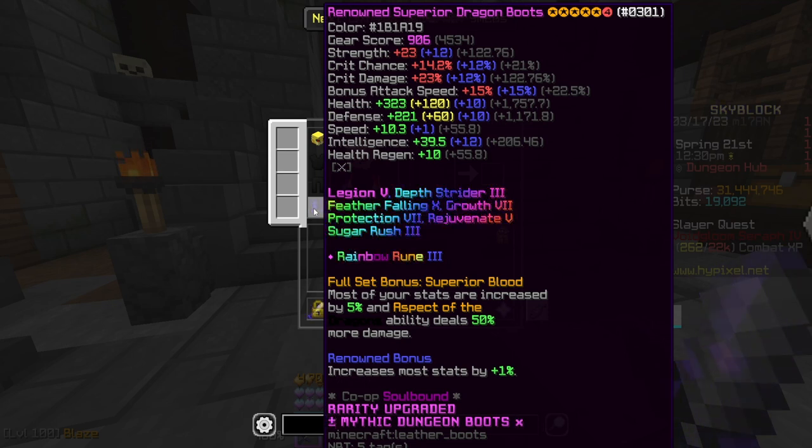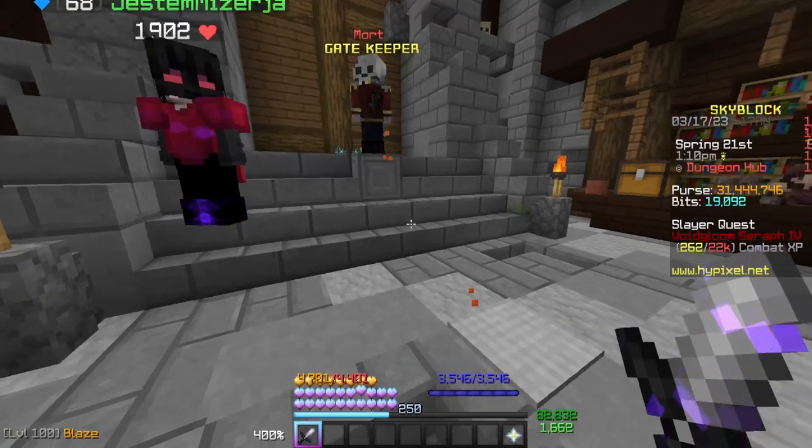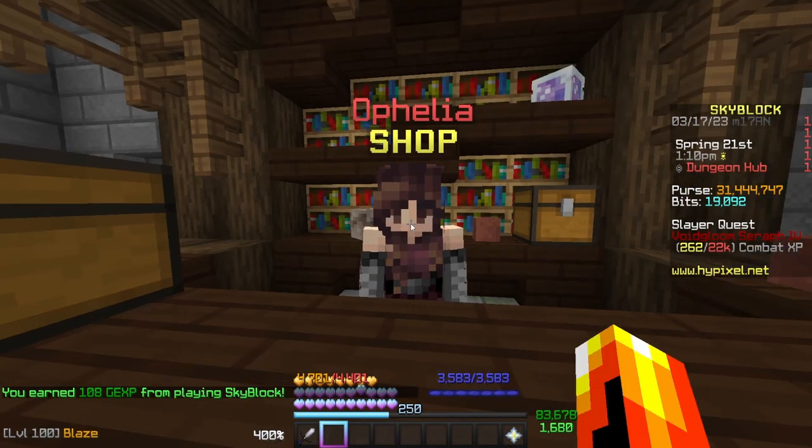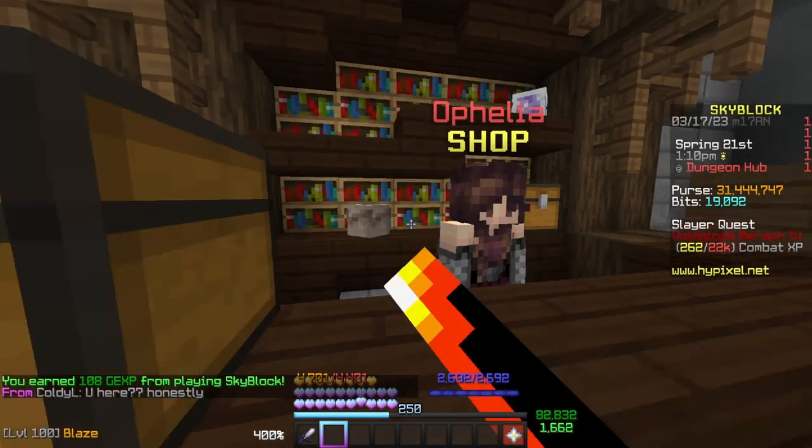For example, the strength for these boots will become 122, not 144 inside the dungeon. But you can use those grey stats to give a rough estimate of where you'll be. Things like hot potato books and gemstones also increase your armor within dungeons. Once you've got your maxed-out set — for most people that'll be a necron set, storm set, or gold set — you'll want to start hypermaxing it. If we come over here, we'll find Ophelia, an NPC shop.